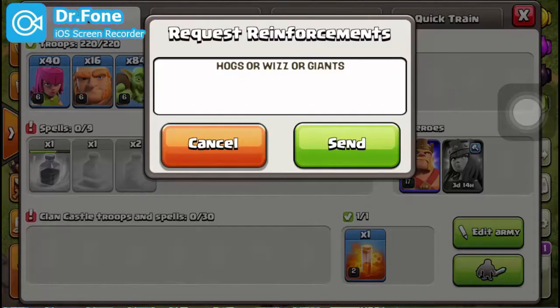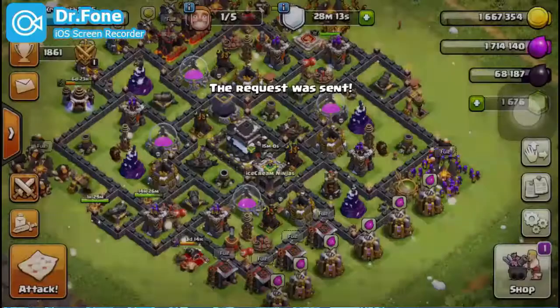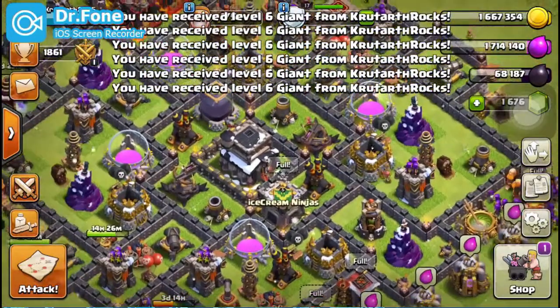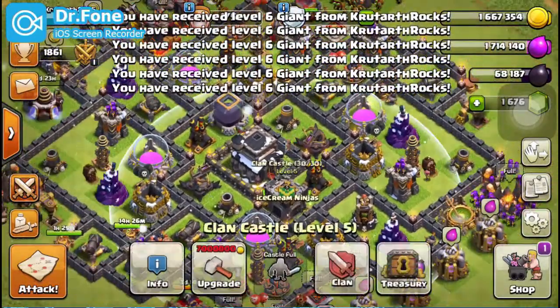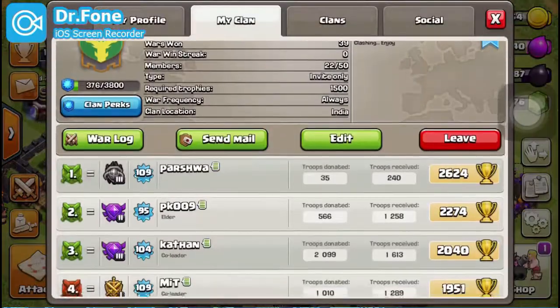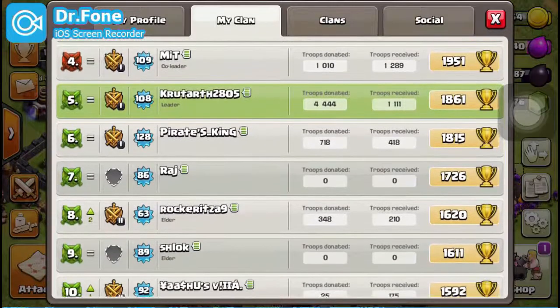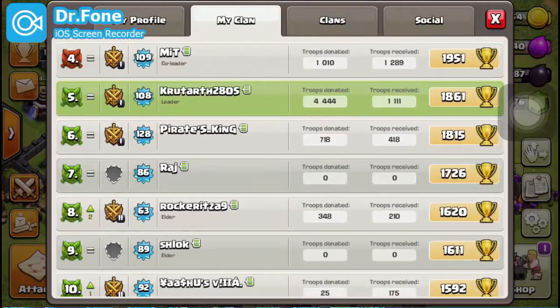So I am going to request right now and my clanmates are going to give me something worth 30 capacity. Let's do it — sending the request. Here we go. We just got 6 giants and now let's check out — boom, here we go in 3, 2, 1. Whoa, look at that — 4444 troops donated while 1111 troops received. This is really amazing!